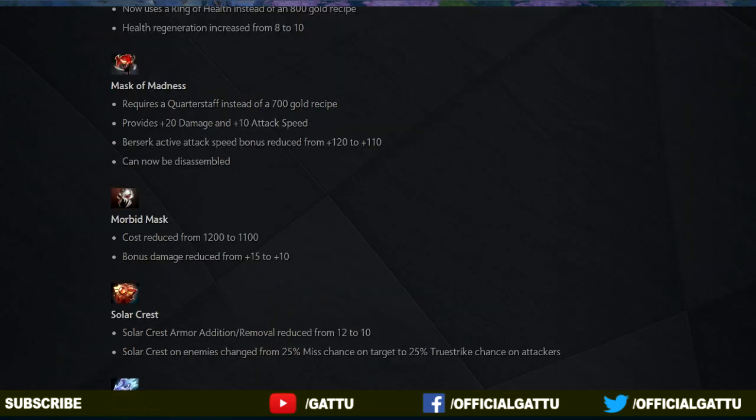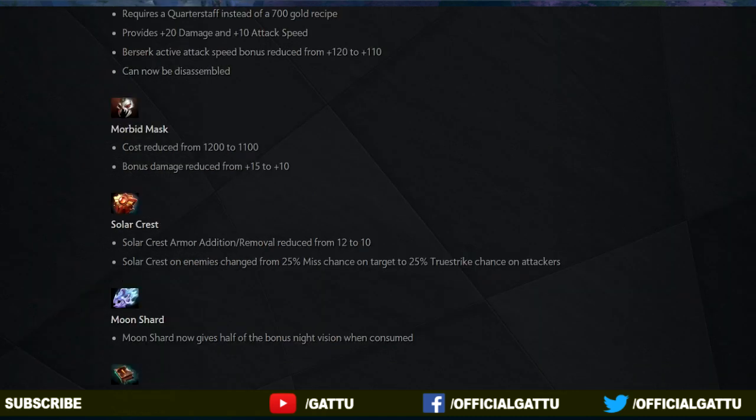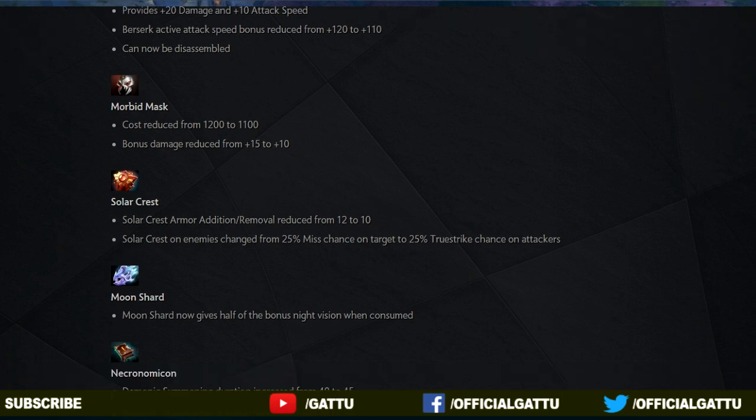Now into the next item, the Morbid Mask: the cost has reduced from 1.2k to 1.1k, and the bonus damage has reduced from plus 15 to plus 10. And now into the next item, the Solar Crest: it can now be used for a 25% true strike chance on attackers, and the armor addition or removal has been reduced from 12 to 10.